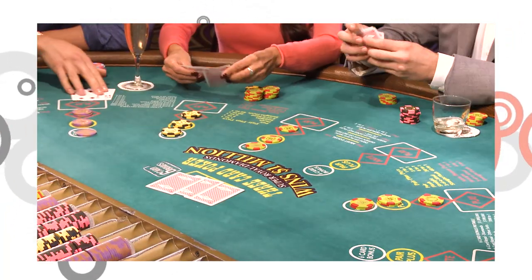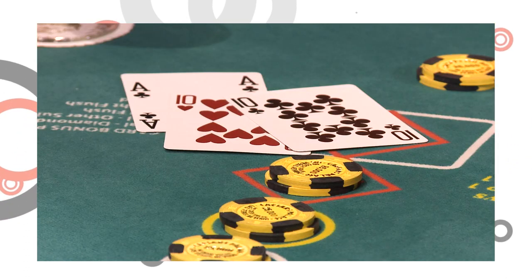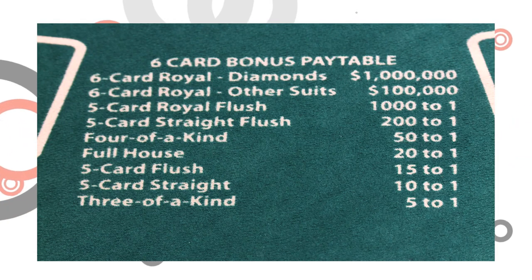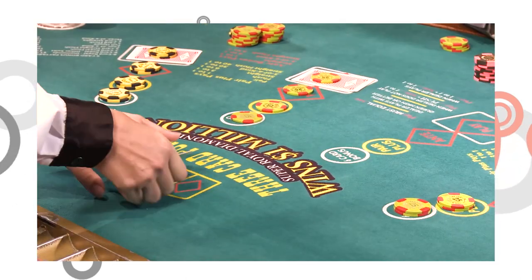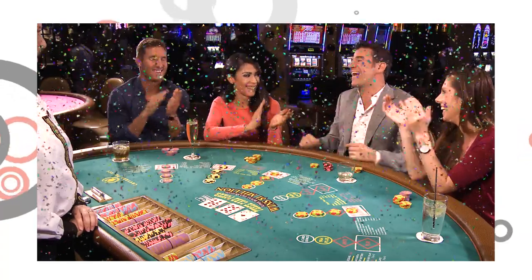Let's take a look at our cards. I am halfway to a million buckaroos! You guys are also looking pretty good — we've got a flush, pair of tens, and three of a kind. We're looking pretty good here. Let's go to the next round of bets, our play. Remember, the play is always going to be equal to the ante. Now, just a quick heads up: in order to win that million bucks, the player's cards and the dealer's cards must combine nine through ace in a royal flush of diamonds. Any other suit, you just win a hundred grand — and that's still not a bad day. And that's how you win a million dollars!